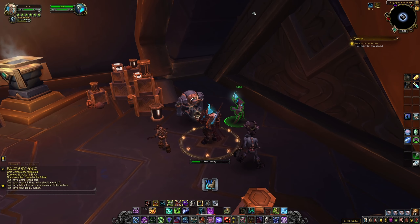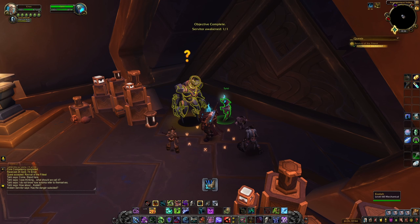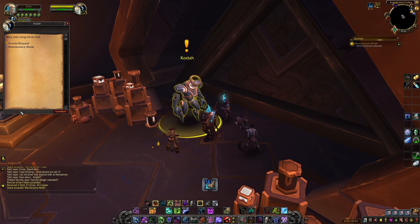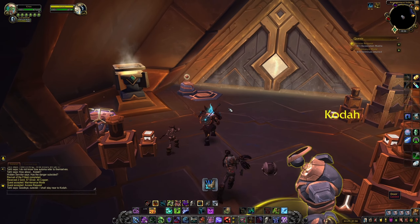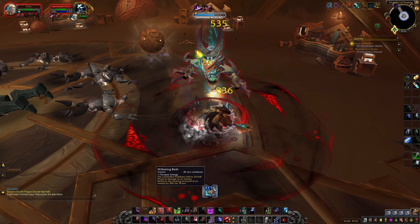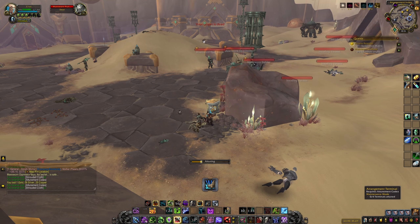Stand on the rune that spawns on the floor here and click the button that appears on screen. Wait for the cast to finish and hand in the quest. The Automa will now give you two more quests: one is a three-man quest to kill an enemy inside a nearby building, and one to power up four energy terminals.